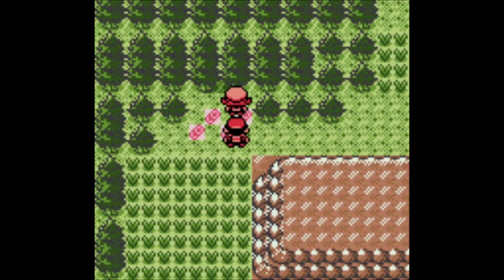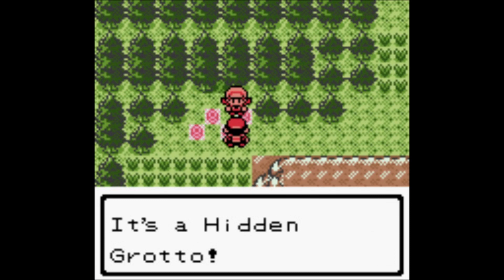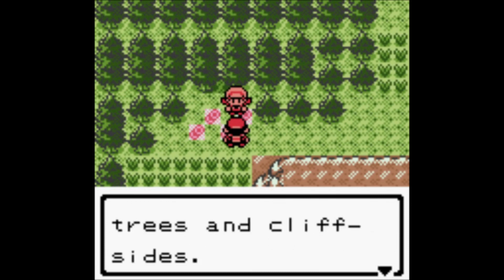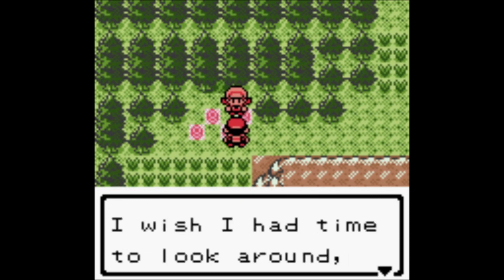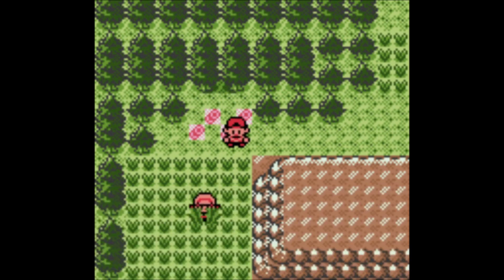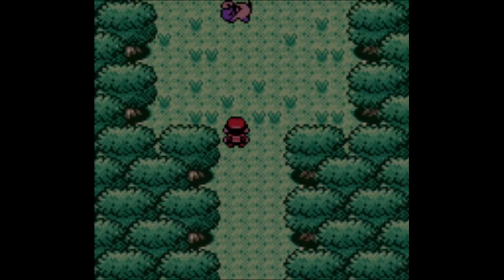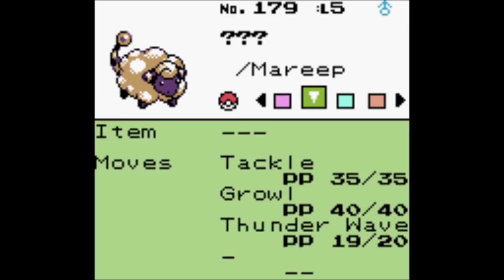The first Hidden Grotto is found via a scripted event with Lyra on Route 32. Inside the Hidden Grotto, we will find a Mareep. You can find all manner of Pokémon in there, including Wooper and Ghastly, on a daily basis. The Hidden Grottos do reset every day. You can also find an Everstone in there. The other Hidden Grottos also have a chance to find a rare stone, and we will be covering those in the rest of this.